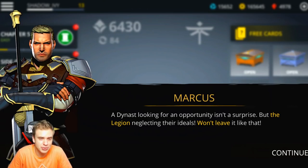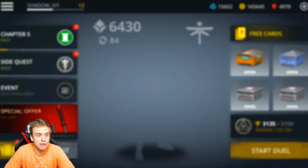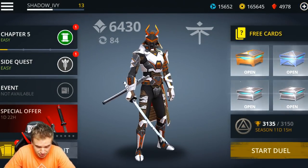A dynast looking for an opportunity isn't a surprise, but the Legion neglecting their ideals won't leave it like that. Okay, so you're... June, do you have anything to say for that? Will help you, but dealing with the Shadow Mine is our top priority now. Let's head to the pier and find Shadow. Smart man, E2. Smart man.